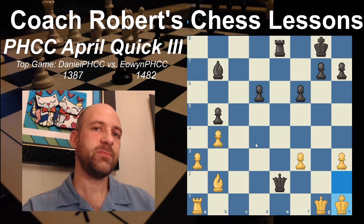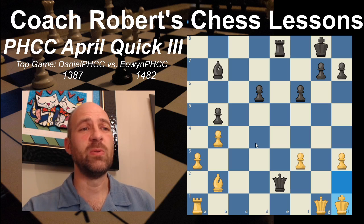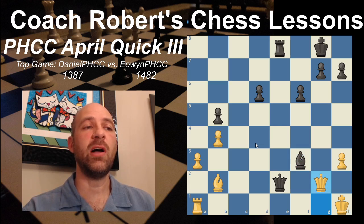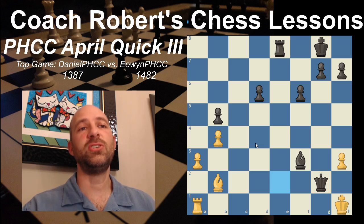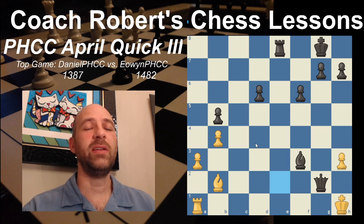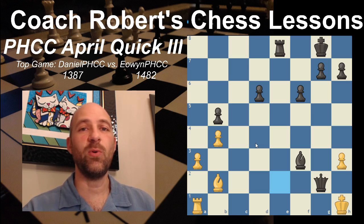See if you can find the mate in two - pause real quick. Did you find it? It should be pretty simple if you've been doing any sorts of puzzles. Bishop takes F3 - there's only one legal move, that is to block with the Queen on G2. And Queen takes G2, checkmate. Eowyn goes undefeated and wins the PHCC April Quick 3.